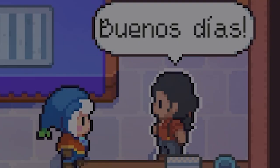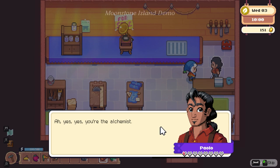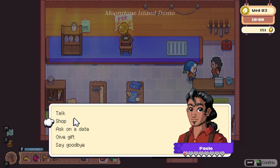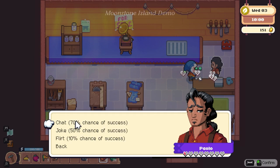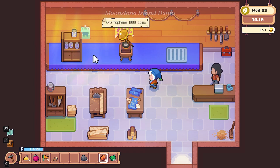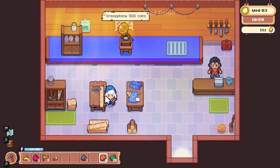His name's Polo — he has the carpentry work around here. He didn't like the joke or the chat though. We can buy stuff here like a gramophone for 1000 or a pantry for 600 — so this is probably like Nook's in a way. We can buy furniture and everything here — that's pretty cool.